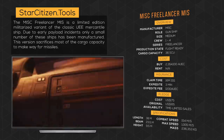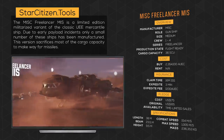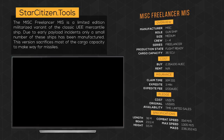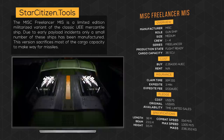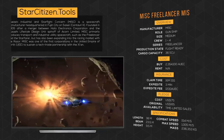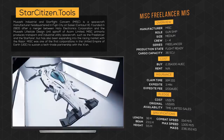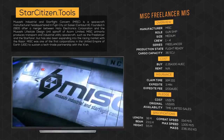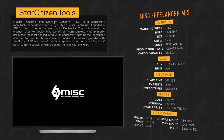The MISC Freelancer MIS is a limited edition, militarized variant of the classic UEE mercantile ship. Due to early payload incidents, only a small number of these ships have been manufactured. This version sacrifices most of the cargo capacity to make way for missiles. MISC is a human-based manufacturer on Saisei in the Centauri system, known for their especially ergonomic factories with every spacecraft piece assembled robotically with expert precision.